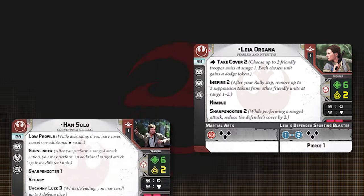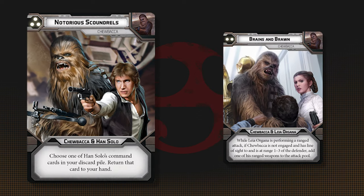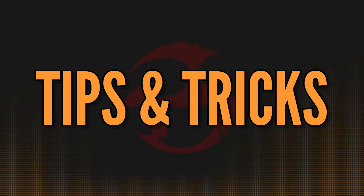Chewie works well with Han and Leia, since he can use his old command cards. Brains and Bronze gives you a really big attack, and Notorious Scoundrels lets you get more use from Han's cards, though most of your command cards will probably just be the Ewok ones. Keep your distance, though, Chewie — but don't look like you're trying to keep your distance.